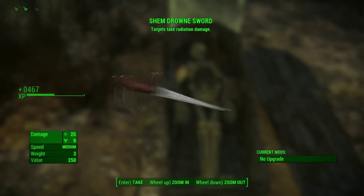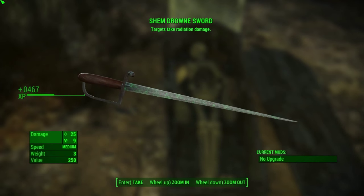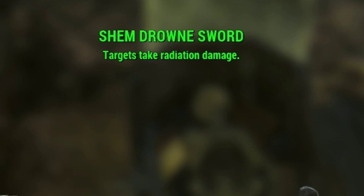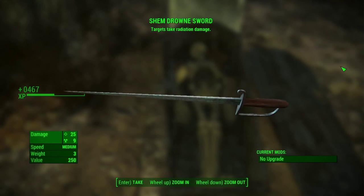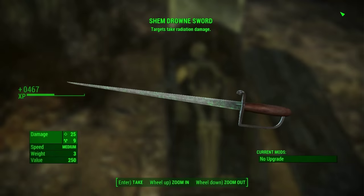The sword doesn't do a high amount of damage, but it does have a unique radiation damage effect on it. It has a speed of medium, a weight of 3, and a value of 250, and there are no mods on it.